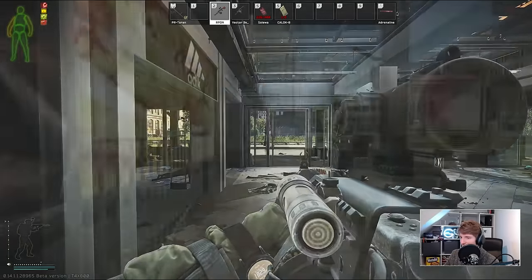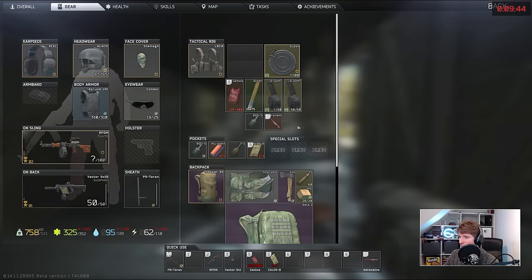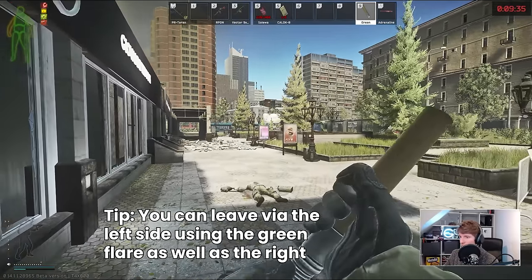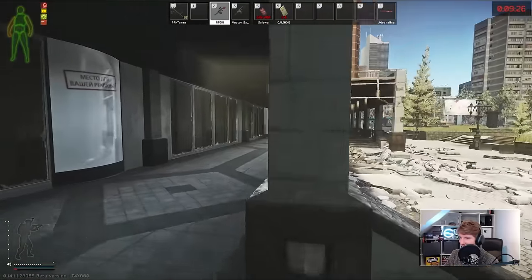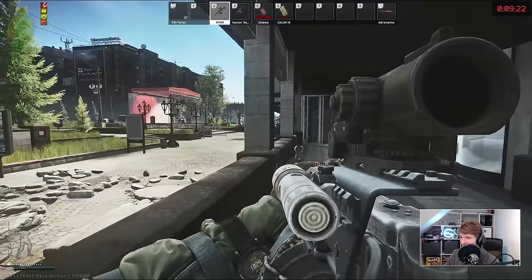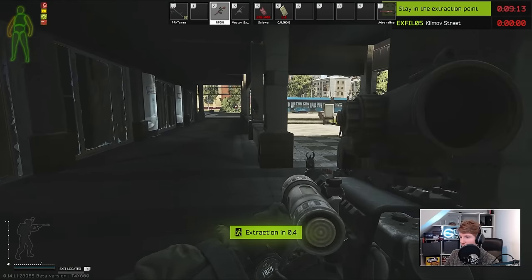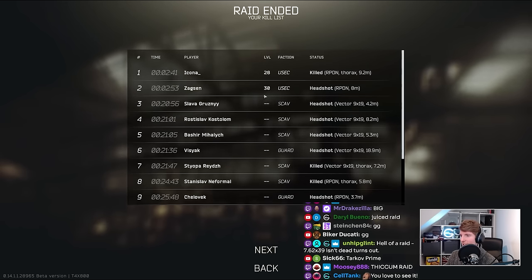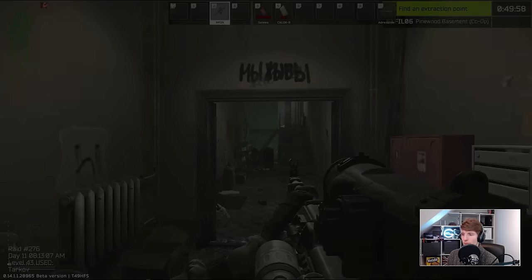Extraction run: I'm racing to the extract, stamina nearly running out, but we make it. End-of-raid screen shows 28,000 XP — we killed two PMCs at the beginning, used the Vector for a load of kills, and headshot Colontai and all his guards with the RPD. One of the best raids of the wipe. 7.62x39 isn't dead.